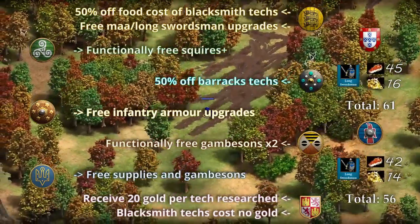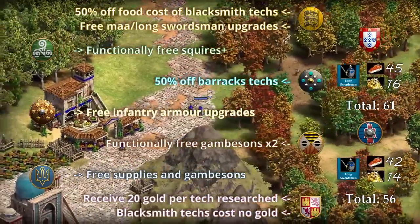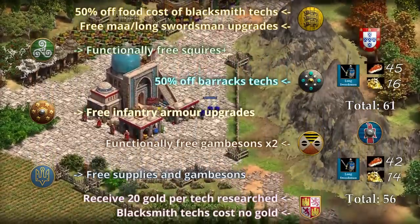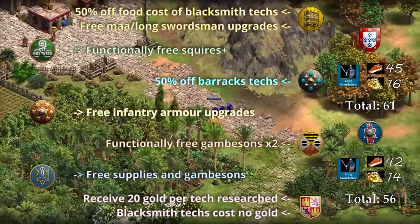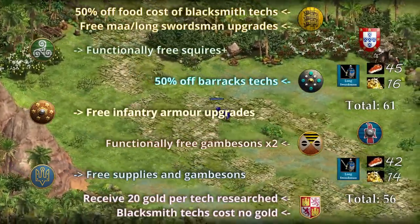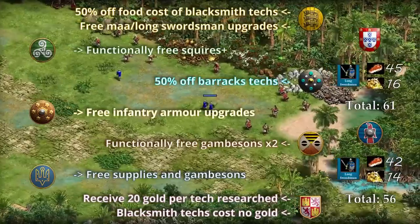The gold cost being higher allows Portuguese to use their discount a little better. For Goths, their units are discounted — three food, six gold off, nine resources total. Goths don't have to research supplies, saving 150 resources, and they get essentially free arson with plus two against buildings in castle age, saving 200 resources. However, arson isn't that important — you'd rather have more units since buildings don't fight back, so you want more units to fight the enemy army.